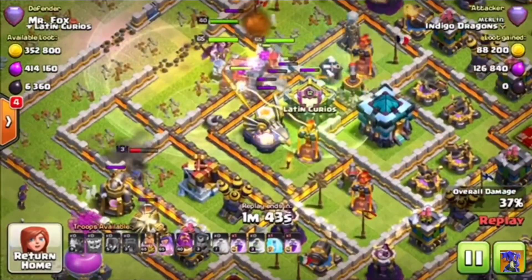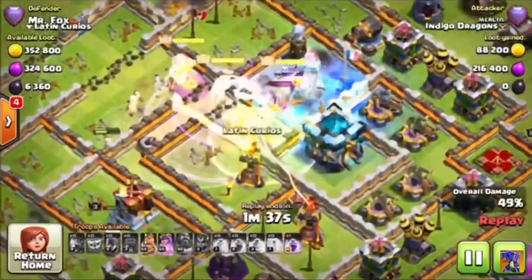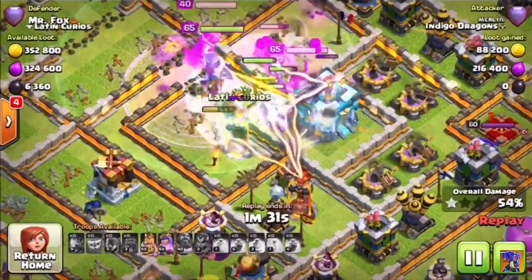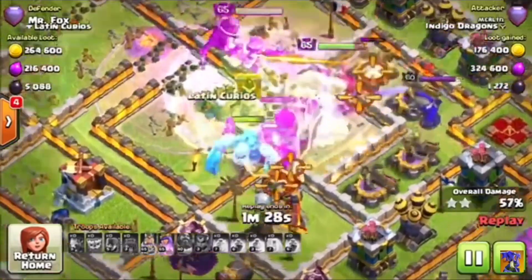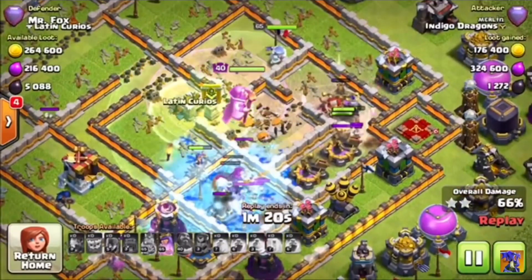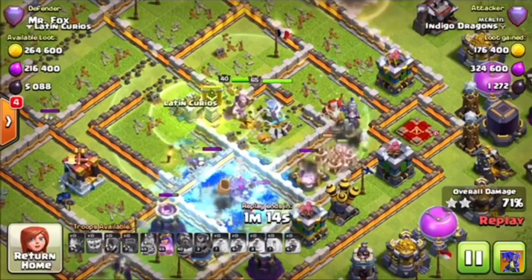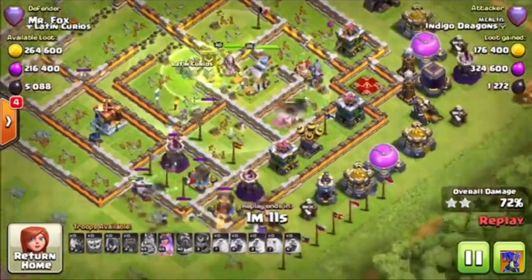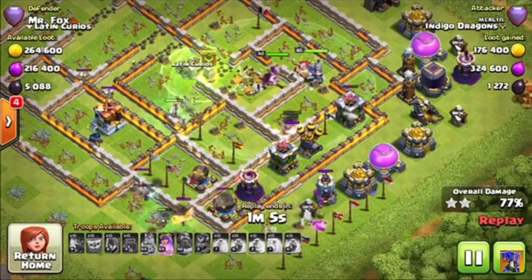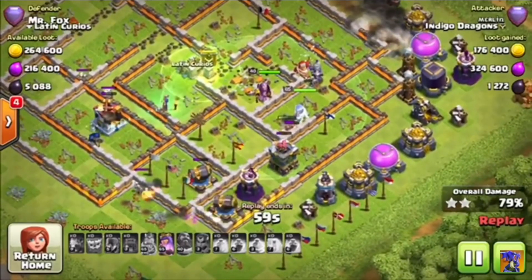We've got a few ice wizards in there - they go for defenses and freeze them a little bit to slow them down. The war wrecker has made it right into the town hall. We've got the ice golem and the pekka - that's a favorite for legend league players in their war wrecker. We need to take out the splash damage. The queen is being taken out by the king, and we've still got our queen and ground warden in the middle. We've still got quite a lot of witches - look at the bottom, a few witches taking out the cannons with skeletons causing a distraction.